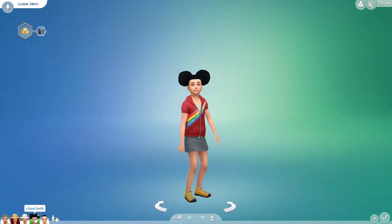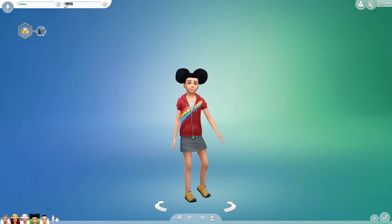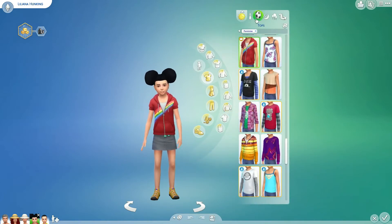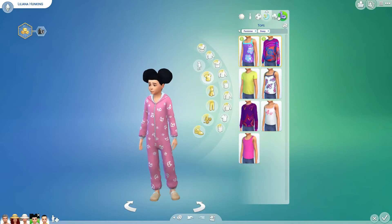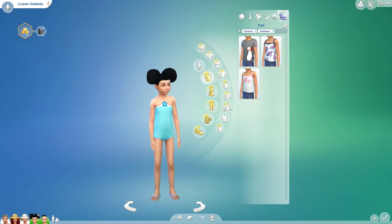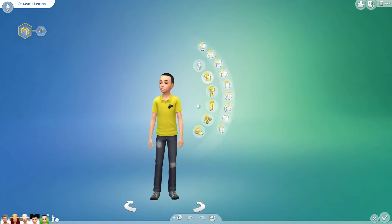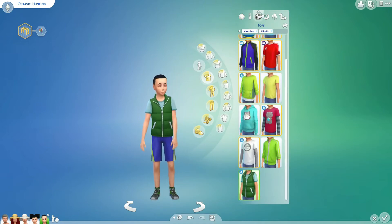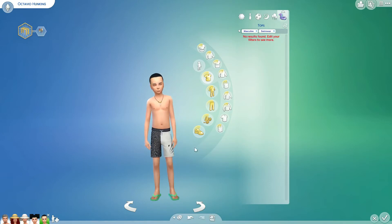On to Liliana. Liliana's last name actually shouldn't be Smith either — it should be Hunking, because she has a different father than Tasha. So Liliana — that's her everyday, that's her formal. Good for them. Octavio again — these are the twins. If you are a long-time subscriber you will know the story. Looking dapper, Mr. Octavio. Isn't that cute? He looks like a little nerd, I love it. And there's the swimwear.